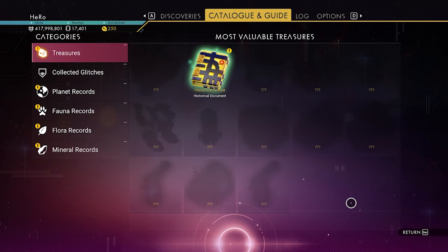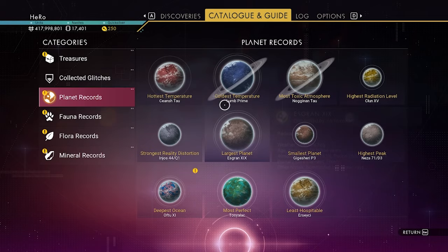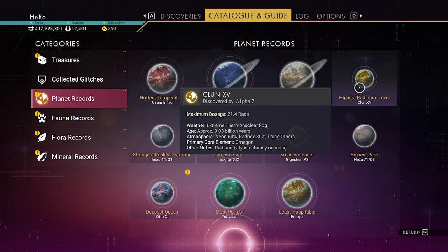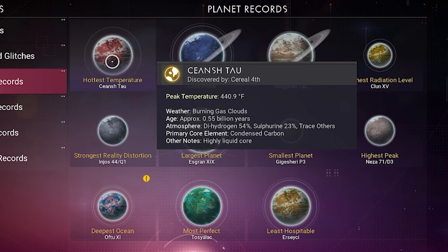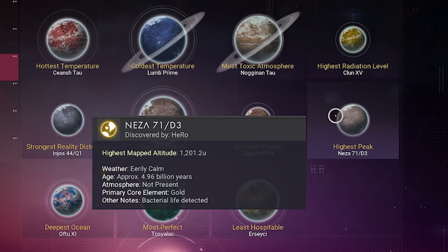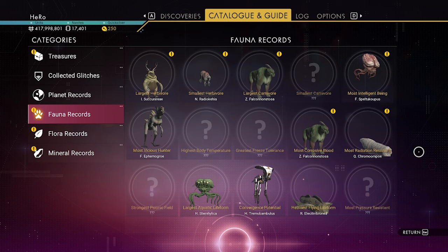We have a new catalogue right here. Inside this catalogue, it shows you the treasures you found and the collected glitches, plus planet records for the highest temperature, the lowest temperature, the most toxic atmosphere, or the most radiation atmosphere. You can see the edge of the planet, the atmosphere — this is a really cool change. You can see the elements of the planet: emerald here, cobalt here, gold here. You can actually see the depths under the ocean here.